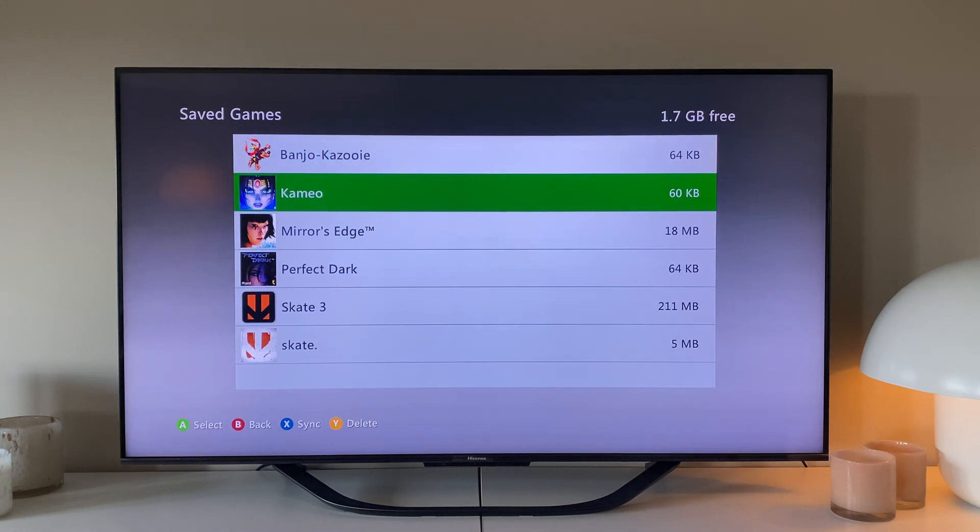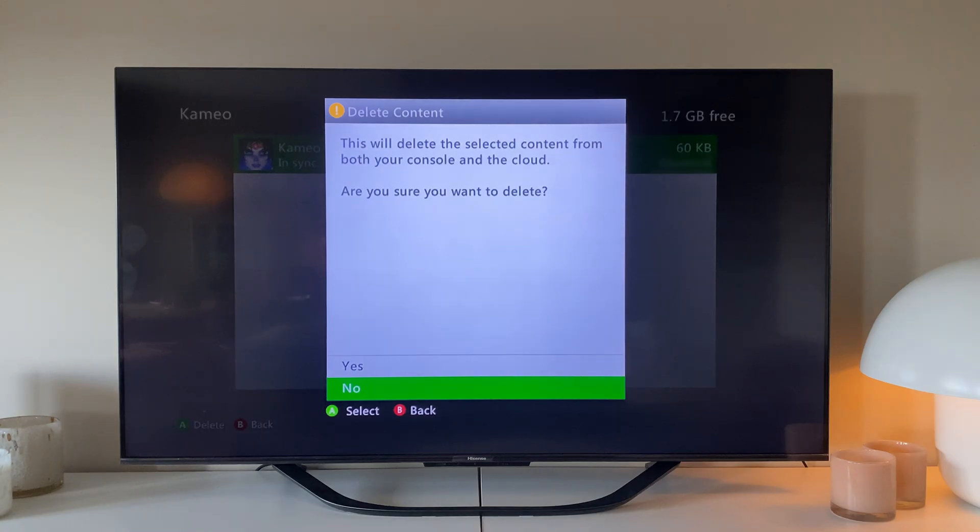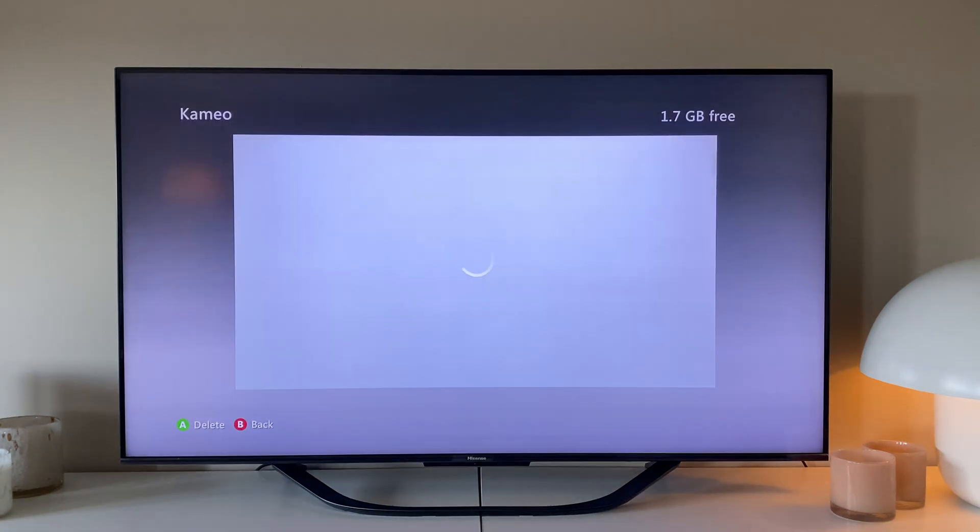In this case, we'll go with Cameo, since I don't think I still have that game. We'll then just press once on the save file, whereupon we are asked if we want to delete the file from both the console as well as from Microsoft's Xbox Cloud servers. Here, we hit Yes, and then that's about that.